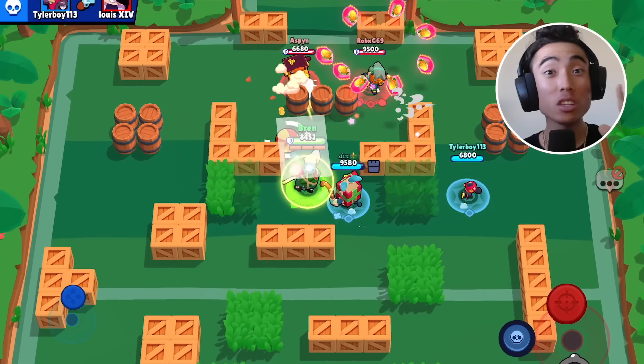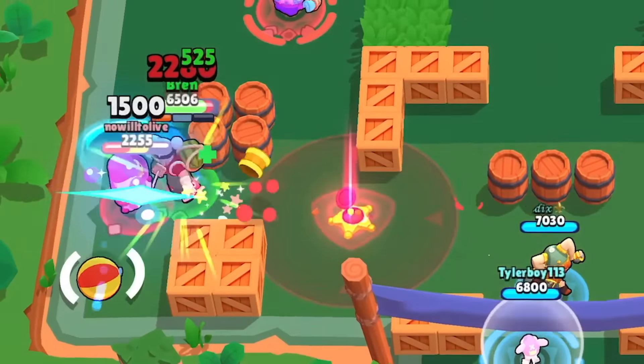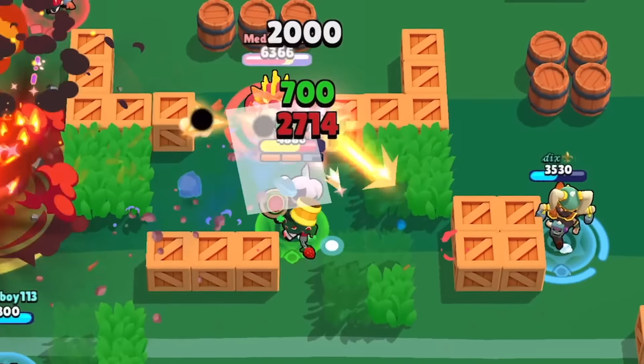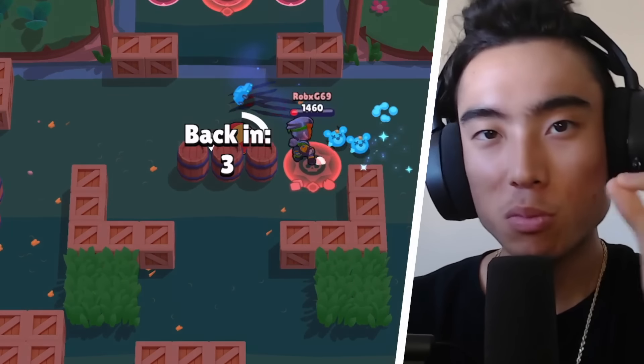Alright, to start off this guide, the first thing I want to talk about is his trait. Whenever Kenji deals damage to any enemy brawler or the enemy brawler's spawnables with his attack, he regains health that is 35% of the damage dealt. I really love this trait for Kenji because it's gonna help him stay alive.